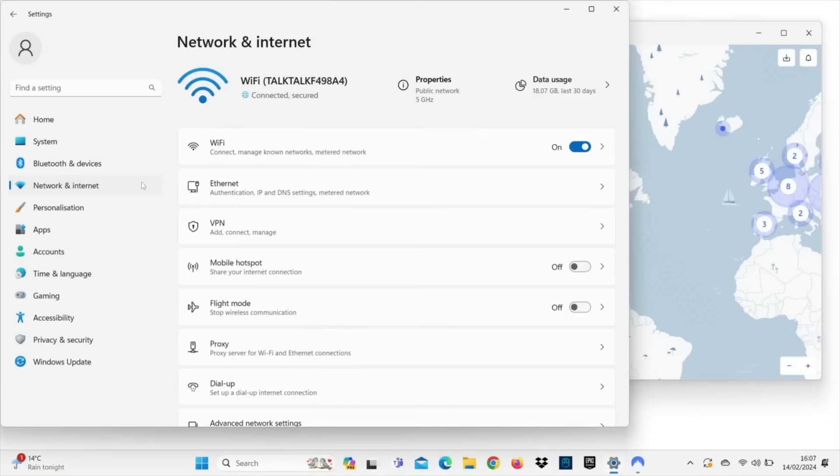Once you've set everything up, you'll want to check if your VPN is working. The easiest way to do this is by checking your IP address. Connect to the same Wi-Fi or hotspot that your PS5 is using, and visit a site like whatismyip.com. If the location matches the server you selected, you're good to go. Your PS5 is connected to the VPN and running smoothly.